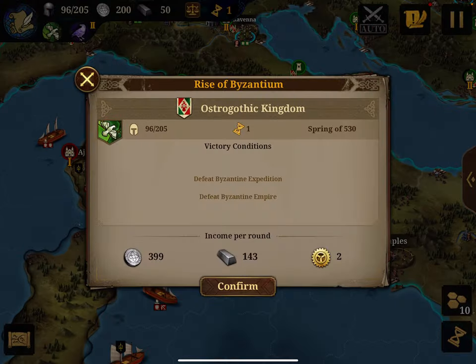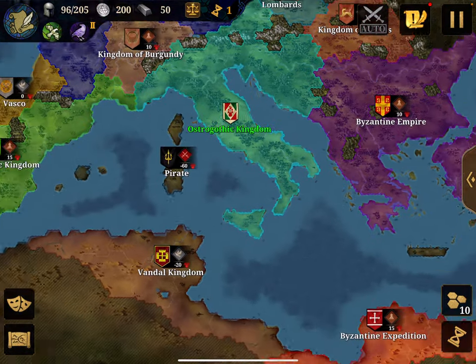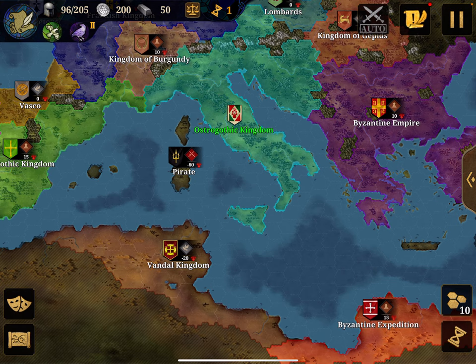Let's simulate: say I take the Ostrogothic Kingdom. There is a victory condition — for the three-star award you need to defeat two nations, in this case the Byzantine Empire and beat the expeditions at the bottom. That's quite a tough condition.